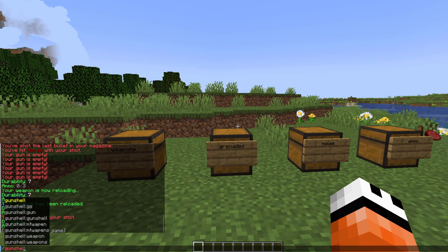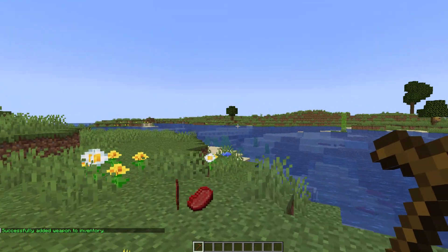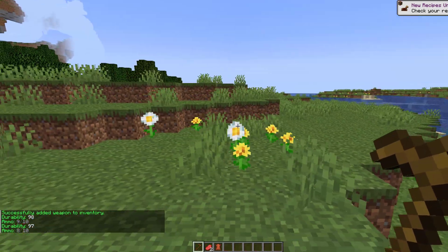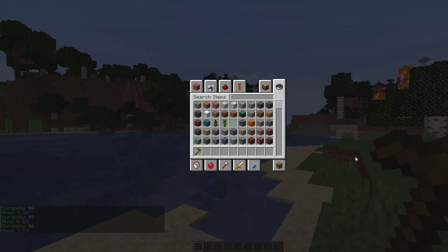If we use the /gunshell command and then do 'get weapon', these are all the different weapons you can get — there's a variety of assault rifles, pistols, and sniper rifles. If you want to get the Walther P99, before putting your username you want to put the durability — so how many shots it can take before it breaks. I'll put 99, then my username. All of these are a wooden hoe, which looks rather boring, but you can use a texture pack to jazz it up and make it look much better.